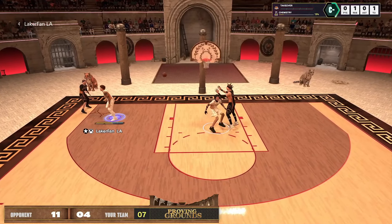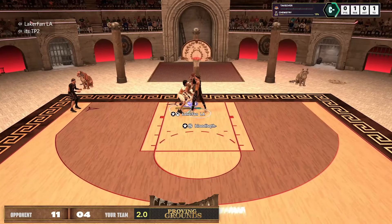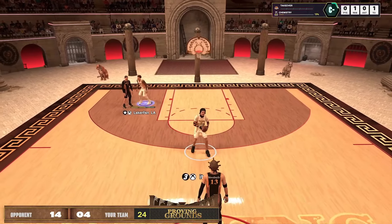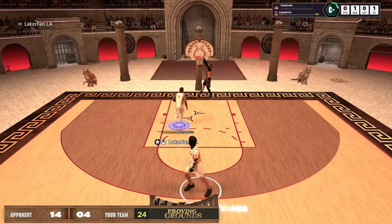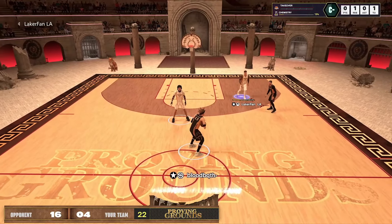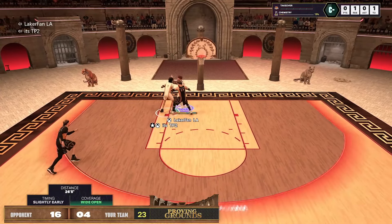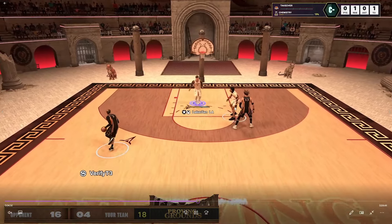When you make a build for 2v2, you have to understand that if your build has no interior defense you're going to deal with slashing, post scorers, and lockdown duos like this. If Tanner's at the two with a 73-strength build, we understand we're going to run into post scorers. You should never blame the person for what they're running — it's the meta, it's what's easy. I'm not trying to encourage it, but this is the type of play style that gets easier wins.